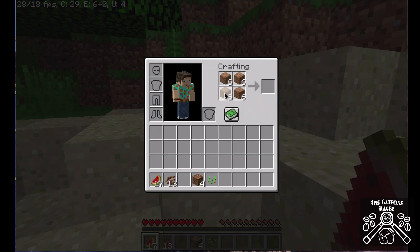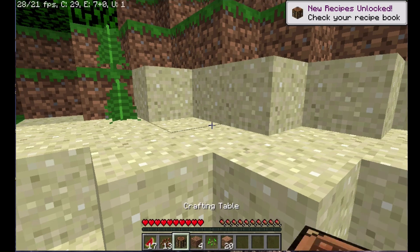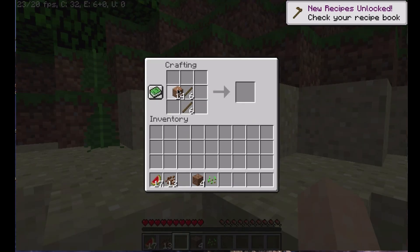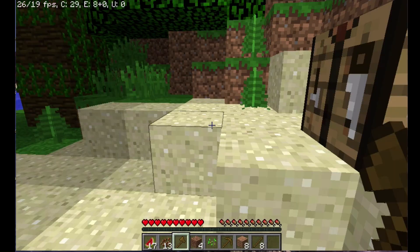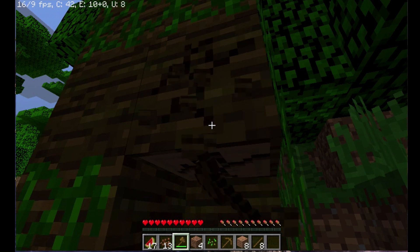We'll get a crafting bench, put that down, and get ourselves an axe so that we can create some more wood for fires and bits and bobs we might need. I know some of you will be screaming at me saying 'don't do that, do this' — it's going to be a bit of a revision for me, it's been a while since I've played. Just a bit of fun. Oh look at the size of this tree!